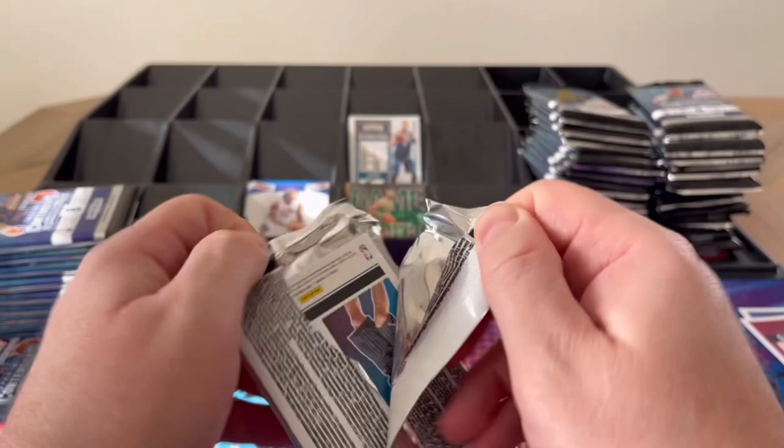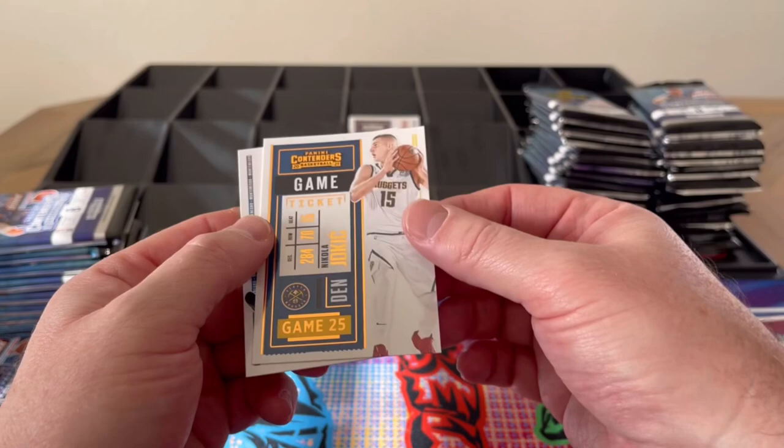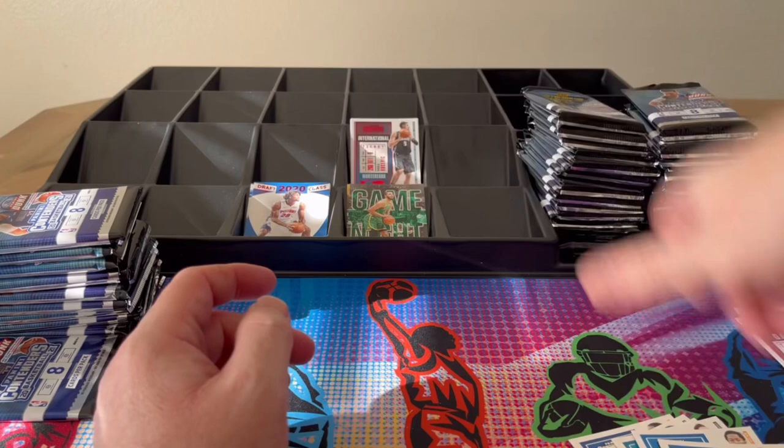I'm kind of curious how much of the red I can complete. After 20 blasters you've got a pretty good base set going for sure. Green, Kuzma, Simmons, Hayward, Rose, Randall — there's Jokic again in bronze — and Vucevic on the red international ticket.